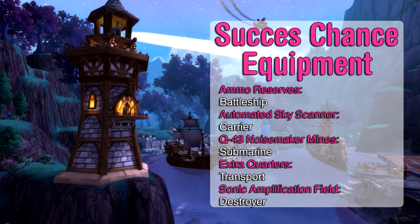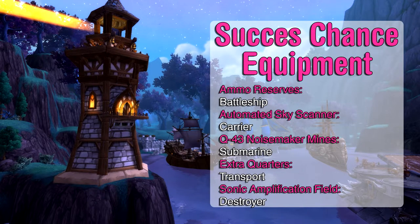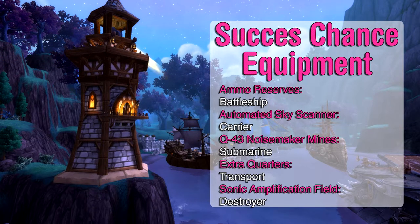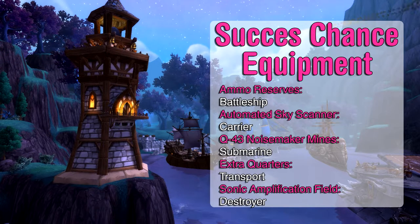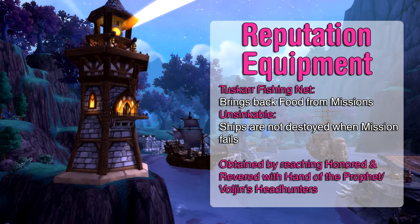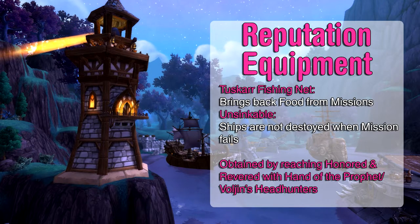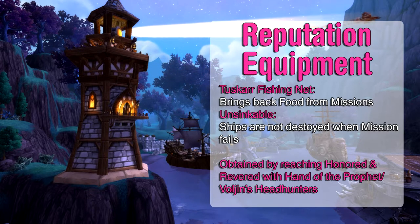If you're lucky, you can get the following equipment. The Armor Reserves increases success chance when in a party with a battleship. The Automated Skyscanner increases success chance when in a party with a carrier. The Q43 Noise Megamines increases success chance when in a party with a submarine. Extra Quarters increases success chance when in a party with a transport. And the Sonic Amplification Field increases success chance when in a party with a destroyer. The last category of equipment is the Tuskarr Fishing Net, which makes sure your ships bring back fish when on a mission. And the Unsinkable Equipment, which makes sure that your ships don't get destroyed when they fail a mission.